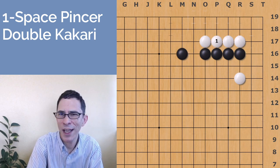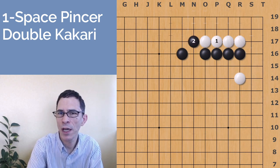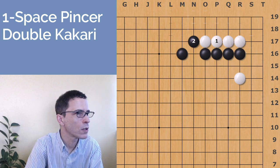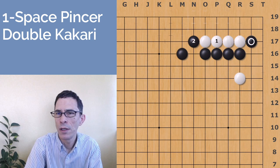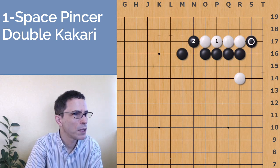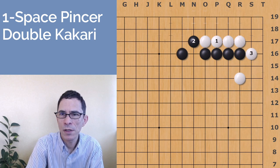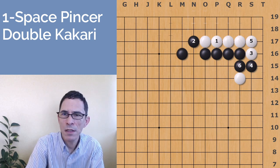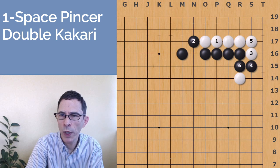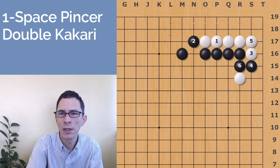Starting with the simplest move — white connects — this is actually not very good for white because black has a great shape when black covers there. Black has a very nice connection and still has some forcing moves toward the corner: black can play here as a forcing move, or play the hane, which is also a forcing sequence against the corner. White has to continue with this move, and black can cover once and then connect. This is already very good for black, with a nice wall on the outside and potential toward the upper side.